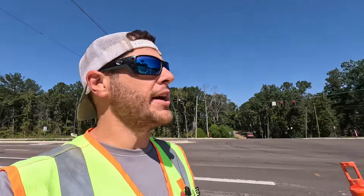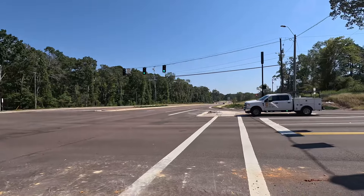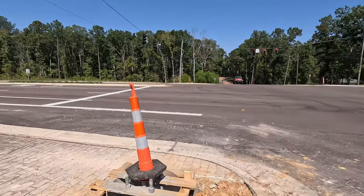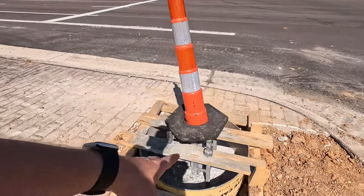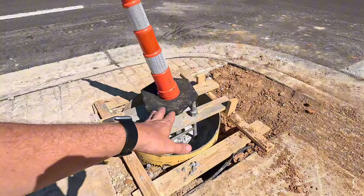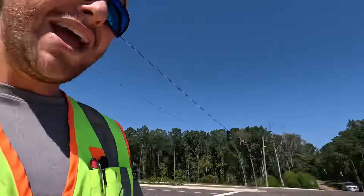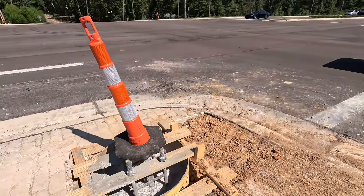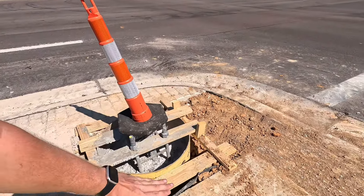Welcome to the fascinating world of traffic signals. Today we're back at this intersection in Pearl, Mississippi - El Dorado and Metro Park Place. A lot of people have been asking why we leave the concrete lower than the island and not go up to the top of the Sonotube. That's because we're going to pour those flush with the island, so for now we're leaving the concrete low.